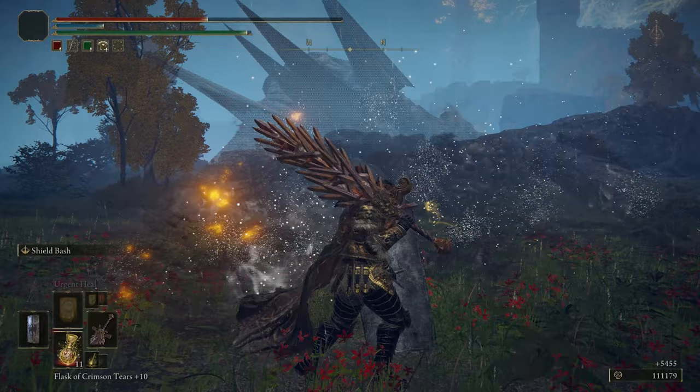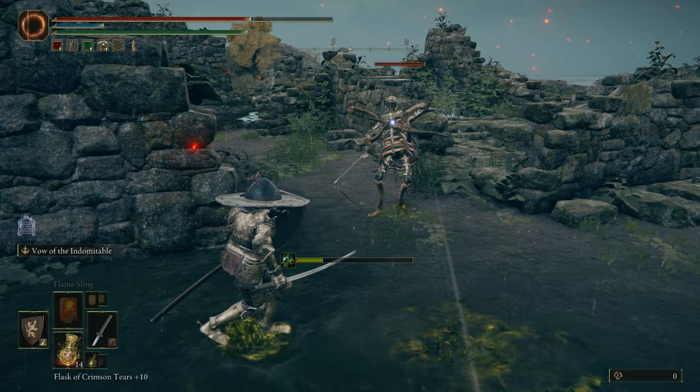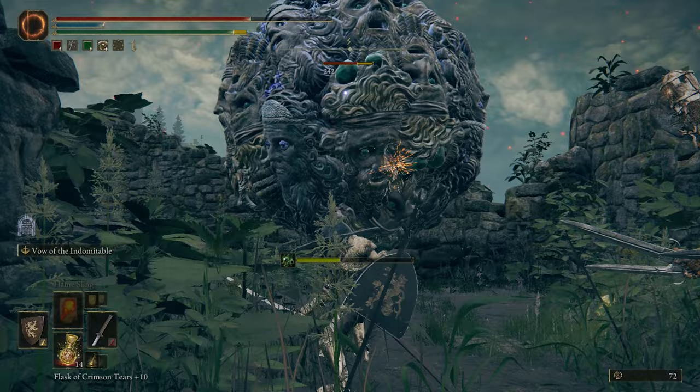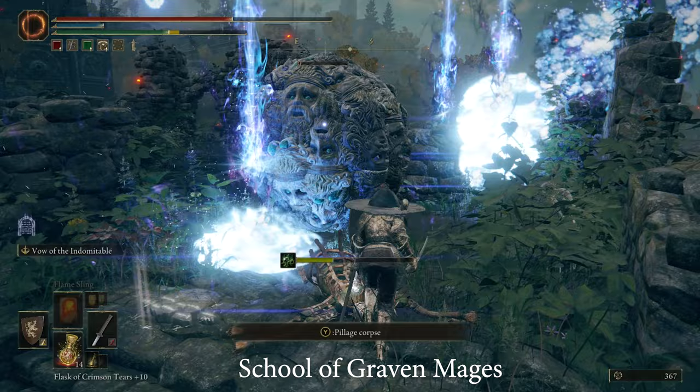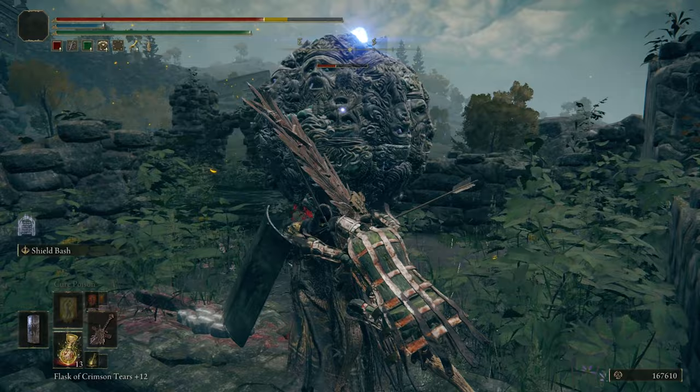In the Witchbane Ruins there are three variants of marionette soldiers: one uses spears, one with swords, and one with arrows. They can be pretty aggressive if they go all out. With these there is a rare enemy called the School of Graven Mages. In the Raya Lucaria Academy you'll see these faces everywhere — it looks like a big boulder with faces attached to it. This enemy is basically a magic mortar that shoots blue rays into the air that fall on the player after a short time. They can do devastating damage if not evaded properly.